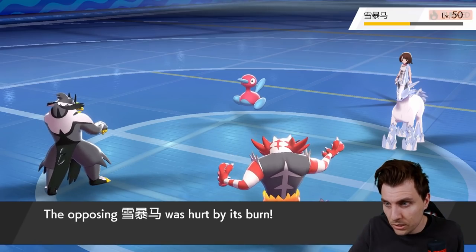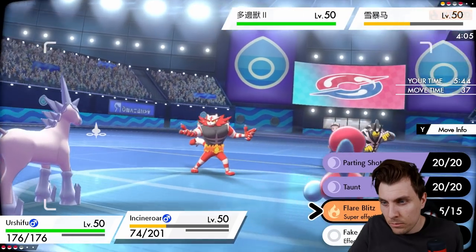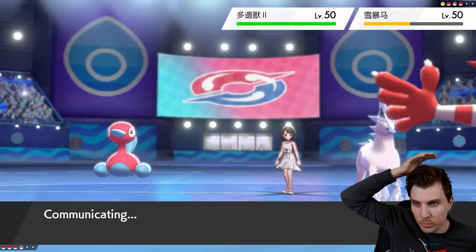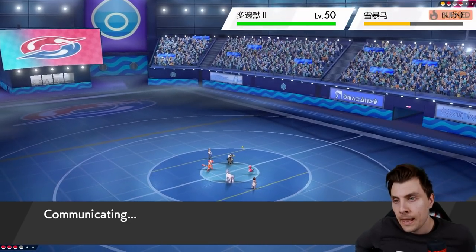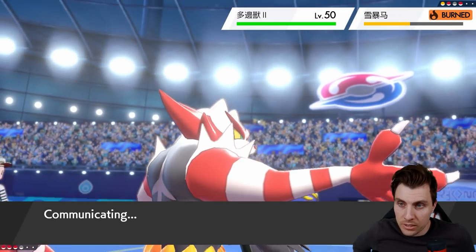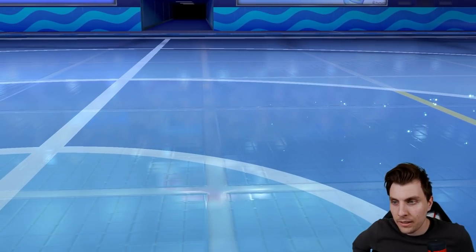Trick Room doesn't end unfortunately. We can try to Taunt Porygon2 - protect and Taunt. We could have switched into Spectrier here as well to get the Intimidate cycle once again and Fake Out once again. Once the Trick Room's ended, the Porygon2 either has to switch out or a Taunt forces the switch out, which makes room for us to deal with Glastrier a little bit easier, or Spectrier can come in and cause havoc.